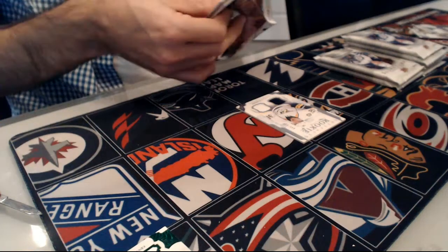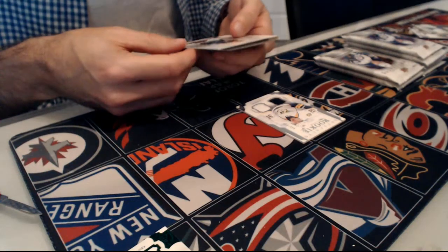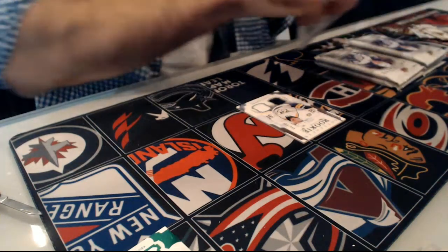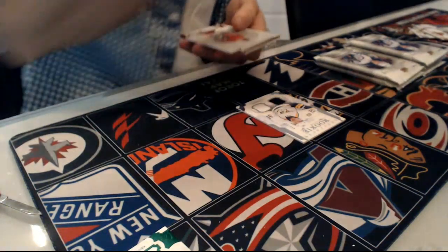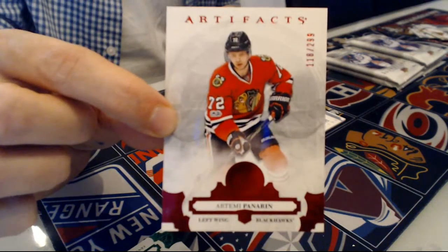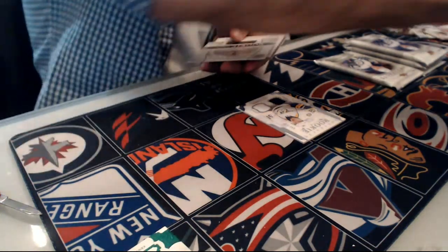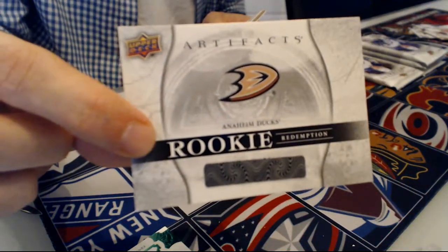Second pack, we have an orange number 255 — LA Kings, Drew Doughty, number 255. Love those ones, nice color. Next up, we have a ruby base number 299, Chicago Blackhawks, Artemy Panarin for the Hawks. Next up, we have the rookie redemption numbered red 181 — Ducks, red 181.